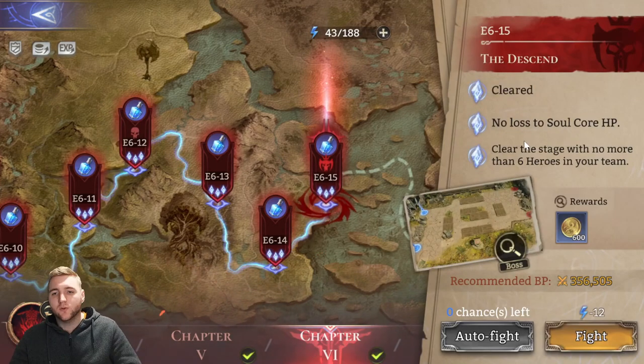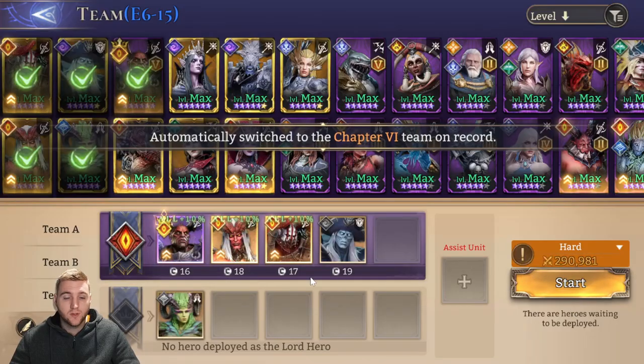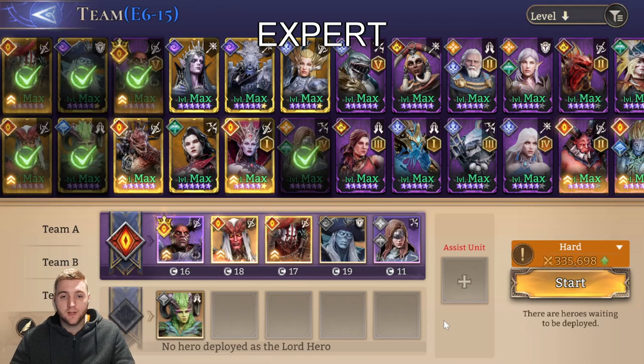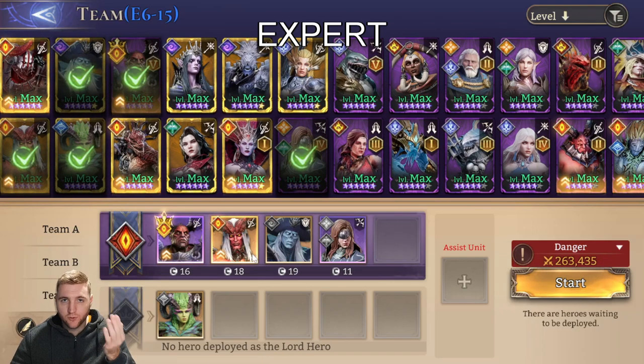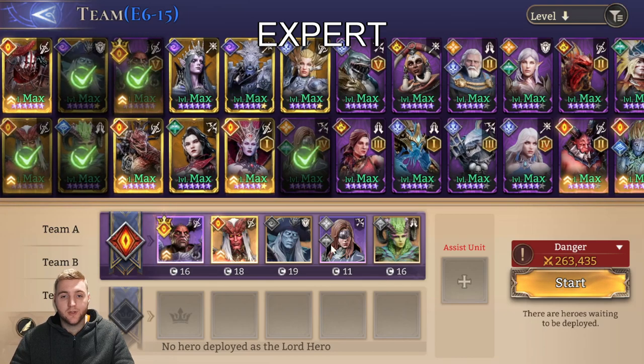Moving on to expert difficulty — no damage to my soul core and only six heroes in the team. My team for this has five shown, so I obviously took a sixth hero. I'll try to use a slightly less stacked team. I'll drop Slavic in. I unfortunately still take three legendaries — I don't have a decent defender built, so Lavania will die. You'll definitely need to use an assist for expert mode if you don't have a strong stack of heroes. I rely on just Eloine; her healing is good enough.